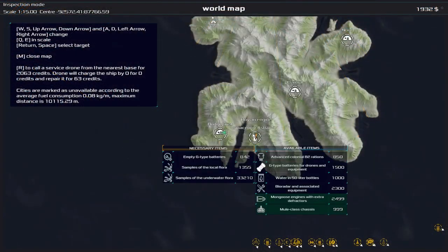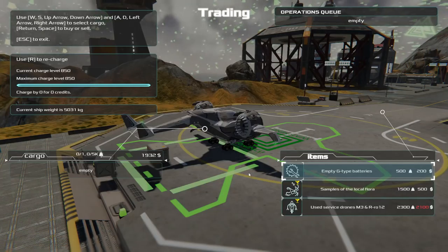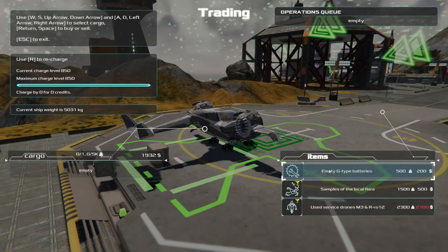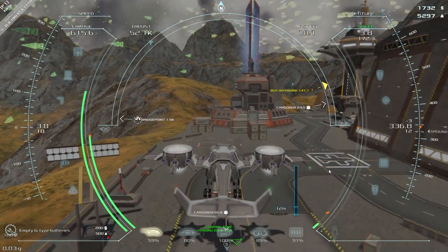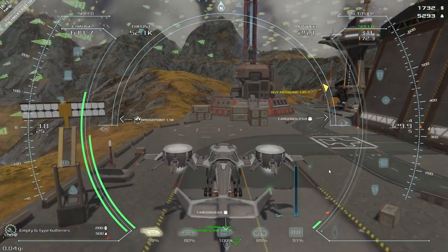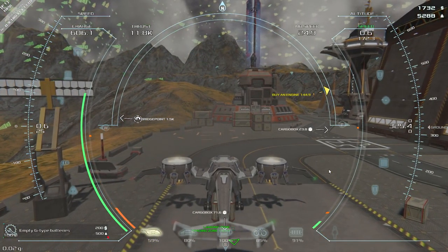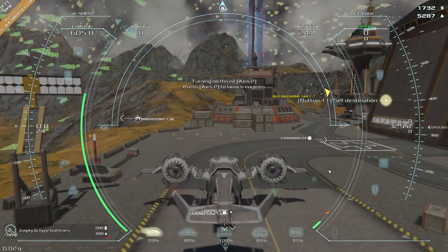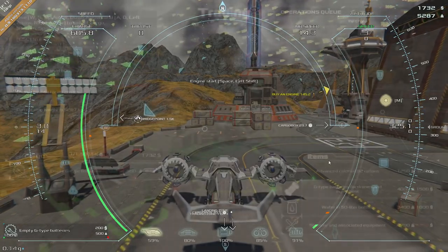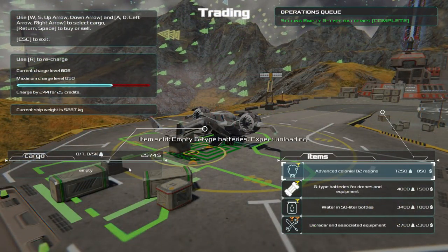This is the extremely helpful map - it shows you the prices, lets you set multiple waypoints with left click, and remove them with right click, so you can set a whole chain of waypoints. I found the map very useful. You can see the island is fairly small - we could cross it in 2-3 minutes, probably faster if I were a better flyer.